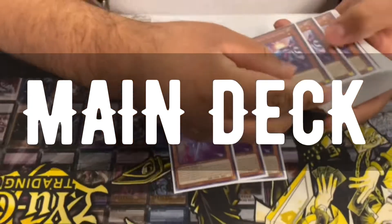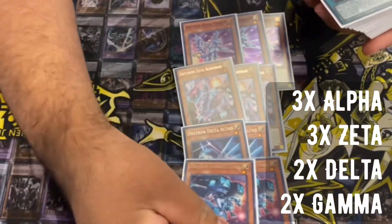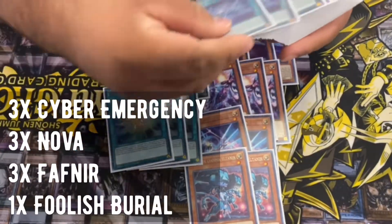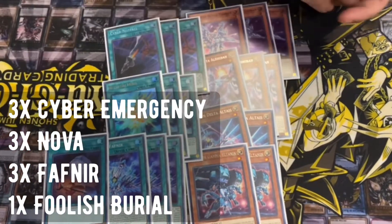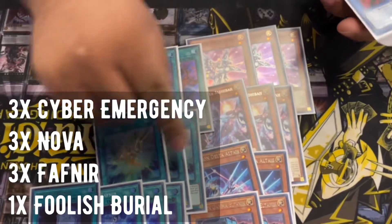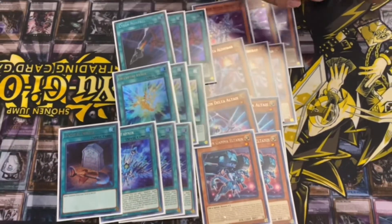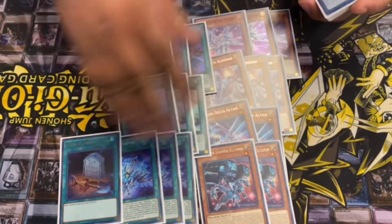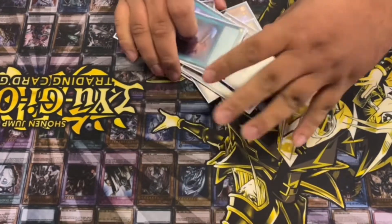So for the Drytron names, I played 3 Alpha, 3 Zeta, 3 Delta, 3 Gamma, and Cyber Emergencies, Nova, Saffira, and Foolish. These are all essentially just different names — it's 20 cards, like half your deck. I'm playing over 40 because I think it's hard to side-deck in this deck, so I wanted more cards that kept it consistent while giving me room to side.